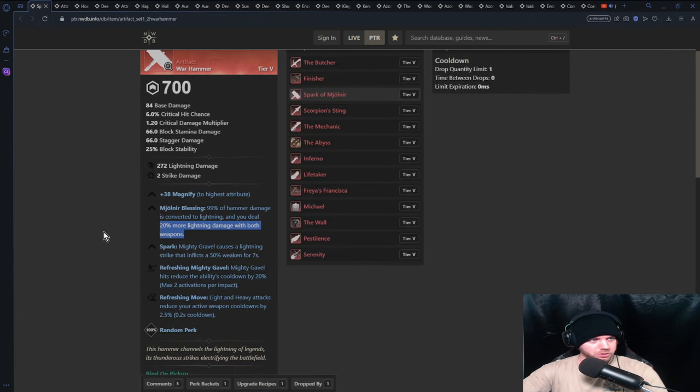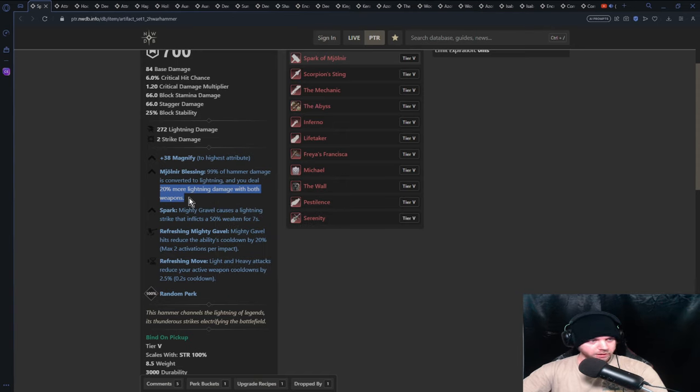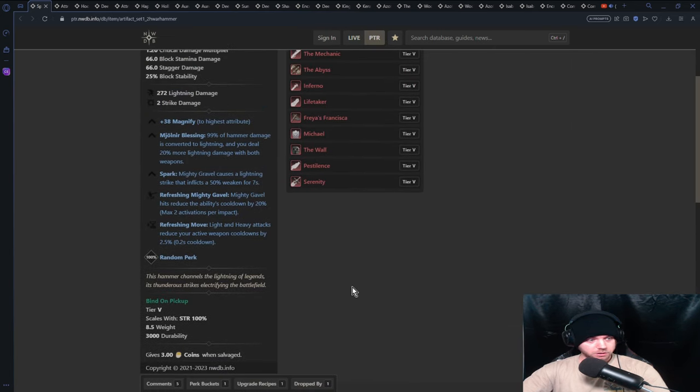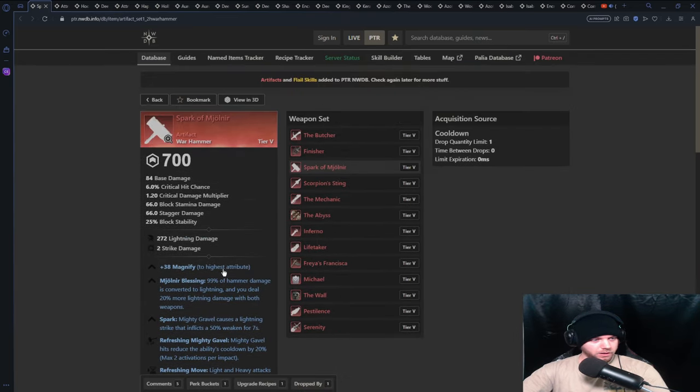Our first one is the Spark of Mjolnir. 99% of the damage refers to lightning — you deal 20% more lightning damage to both weapons. That means when this weapon is sheathed and you swap to your second weapon, it's going to do 20% more lightning damage. So we need weapons that do lightning damage. It drops from Chartis and Lazarus last boss, so it's good and easy to farm — just keep running Lazarus.